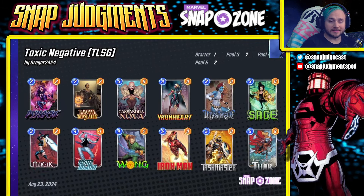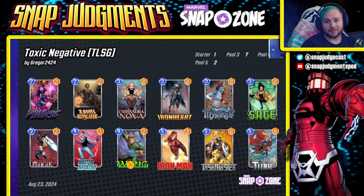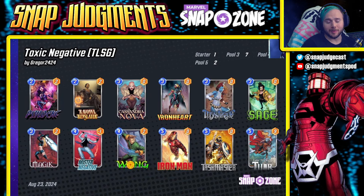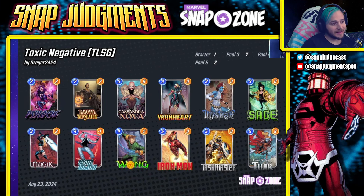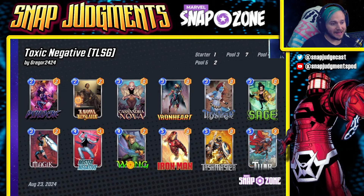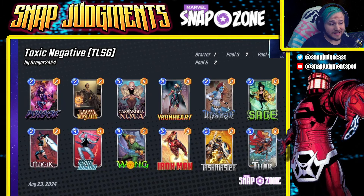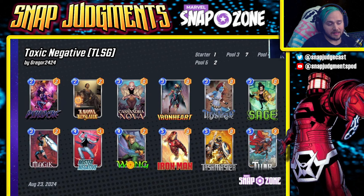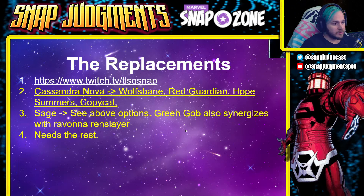Hey y'all, Gregor here. This is a little bit different — Pulse Glazer is on vacation so I am stepping in for this video. Hope y'all are doing well. The first deck that we have today is Toxic Negative. This list comes from tlsg. I was playing it a bit last night and it was disgusting — some of the plays I got with this thing. Let's get into it.